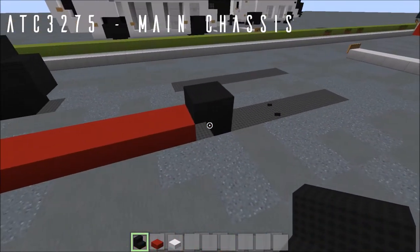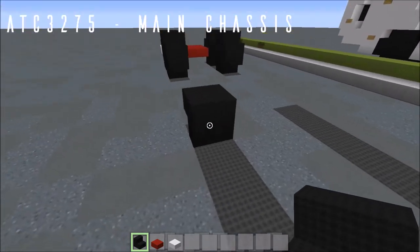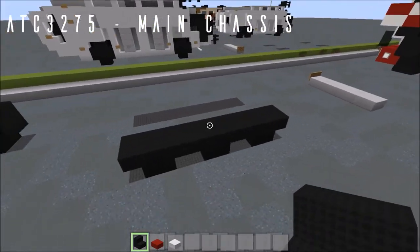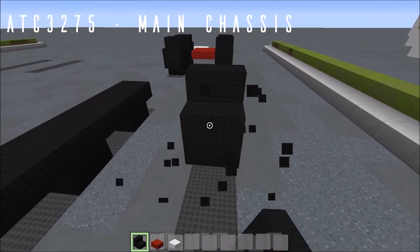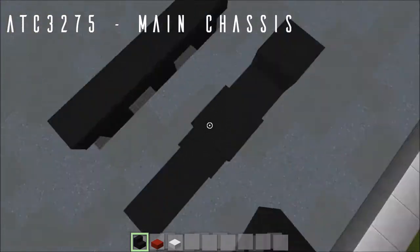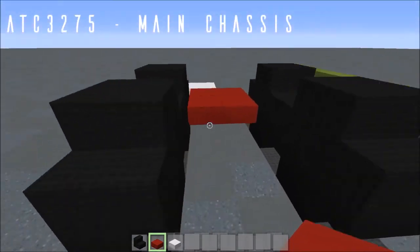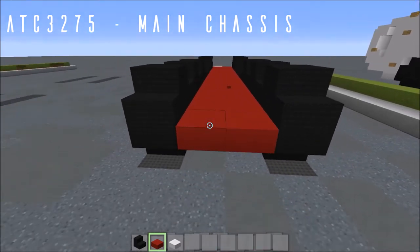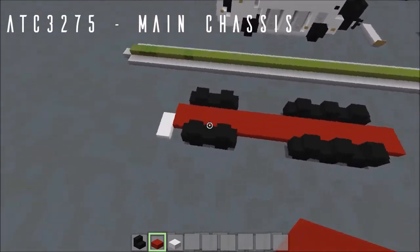Place another nether brick stair upside down facing forwards to start off our back wheel. This time we actually have 3 instead of 2. So you've got your forward facing, backwards, space, backwards, and then a third wheel right there, then your forwards-facing stairs after that. Leave your 2-block space in the middle and do this whole thing once more. Then bring your brick top slabs all the way down the body to the end, and come two past the wheelbase at the back.